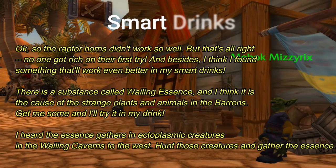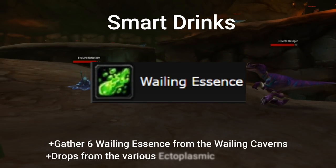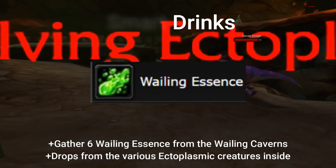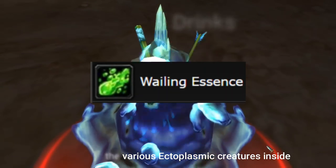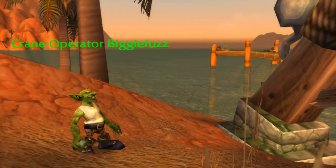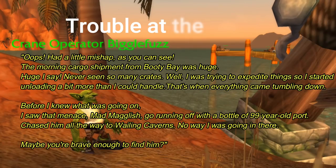He thinks he found something that'll work even better — go to the Wailing Caverns and get some Wailing Essence from the ectoplasmic creatures found inside. It drops from evolving ectoplasms, nightmare ectoplasms, and whatever other blobby creatures are found within. He wants you to gather six Wailing Essence from these guys. They patrol around the entrance and other areas of the dungeon — kill them, pick up the essence, and bring it back to him.